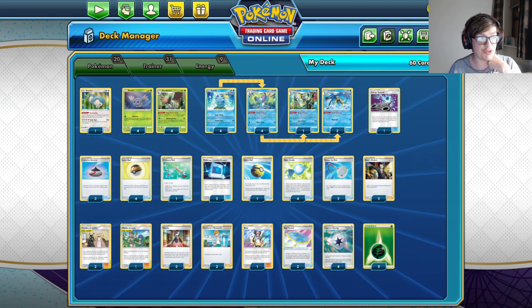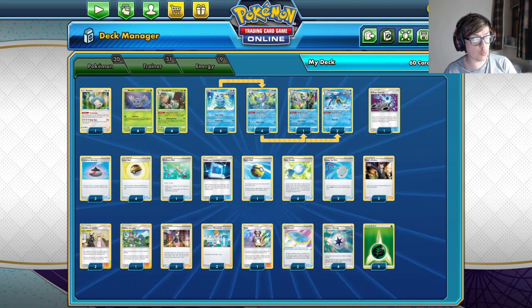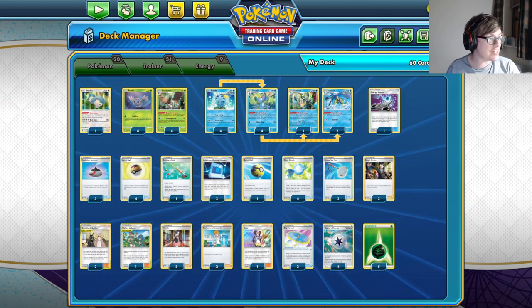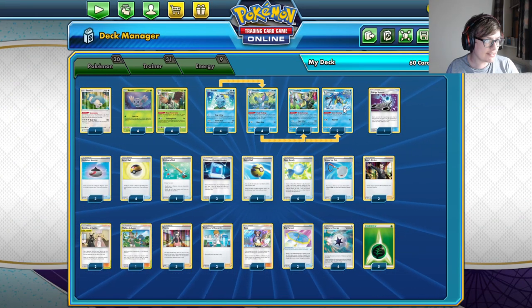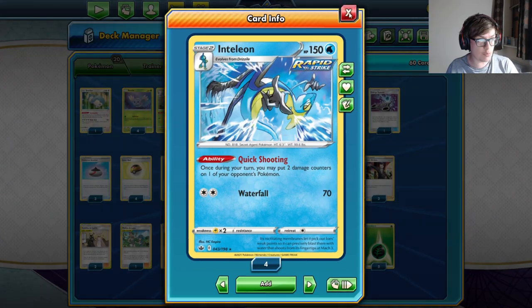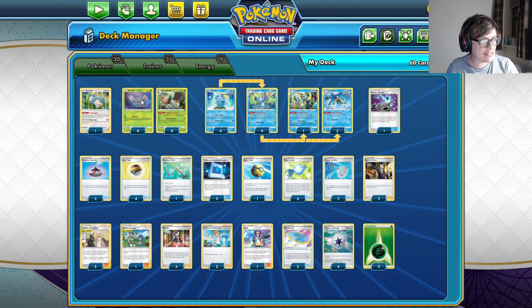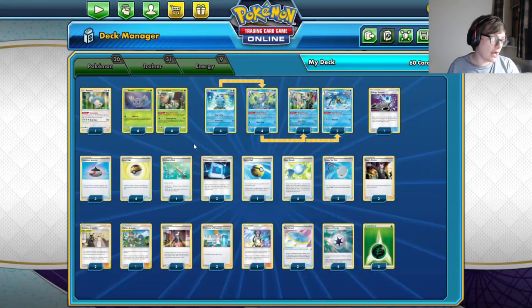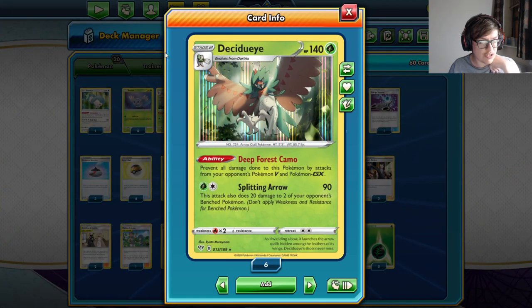We're kicking things off with a really interesting Decidueye build. The first deck actually won the Limitless Invitational this weekend. It's Decidueye with an Inteleon engine rather than some of the other engines we've seen in the past. Quick Shooting can supplement damage, whilst Shady Dealings on Drizzile and Inteleon can help smooth out getting Rare Candies and ball search cards to get Decidueyes into play. The strategy is to hope your opponent doesn't have answers to Deep Forest Camo.